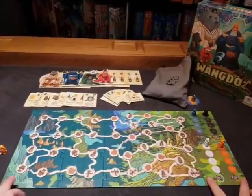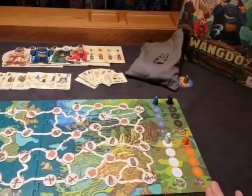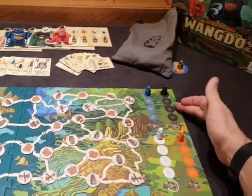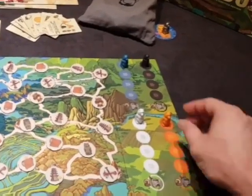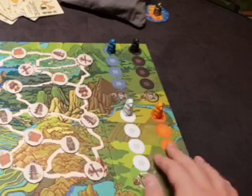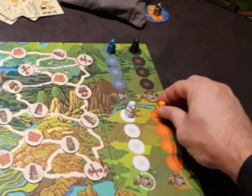Over here you'll see there are temples. There are black temples, blue temples, white temples, and orange temples. That will come into play during the game as well. I have the board set up pretty much for a game — this is for a three or four player game. You can see that we start the game with one bear in each of the temples.